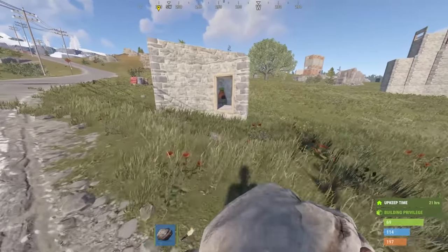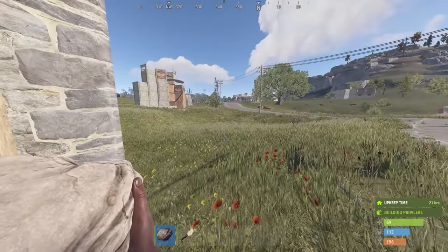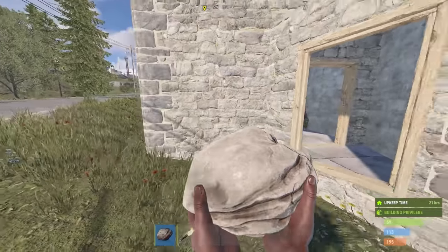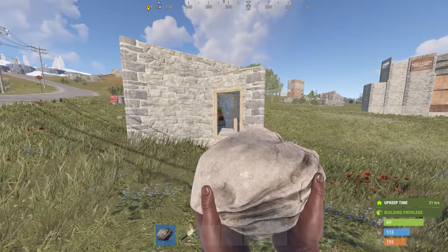You know what I could do actually is just AFK right in front of my base, like here. People will see me, come around, murder me, and then probably jump inside. Let's try that. I'm gonna stand right here and go AFK, so I'll see when something happens.